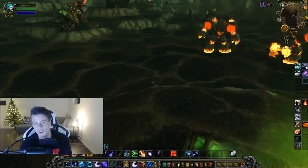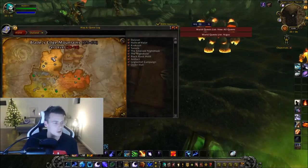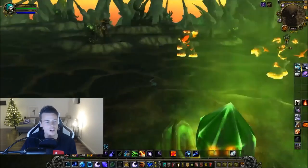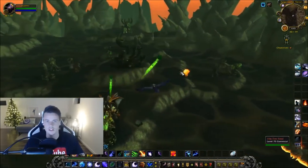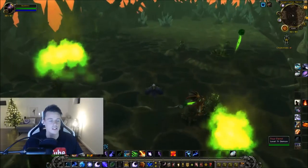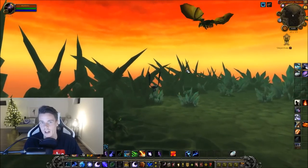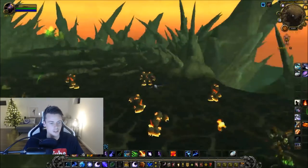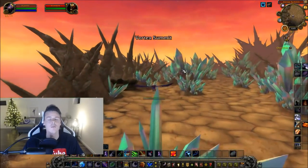I wanted to make a forgotten gold farming video about the depleted items that you can get in Outland at Blade's Edge Mountains — the Apexis weapons. So I went to Forge Camp Terror and started killing these mobs because they're kind of close together. The whole goal was to get the Apexis shards, because you need the Apexis shards to summon these dragons, and when you summon the dragons they have a 5% chance to drop a depleted item. I was like, might as well just kill these since they're close to each other — and it turns out they respawned extremely extremely fast.